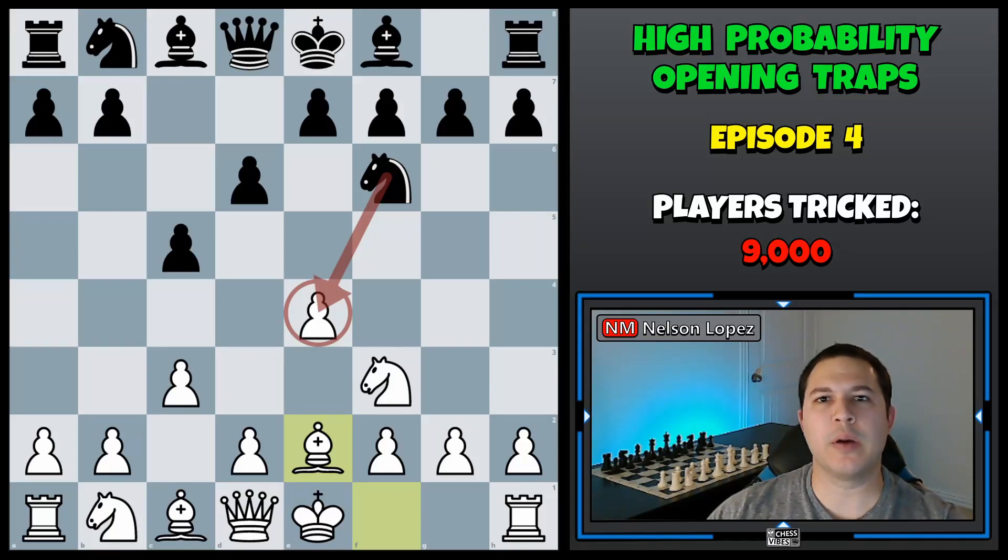Hey, what's going on? Nelson with Chess Vibes. Welcome to episode four in high probability opening traps. In this video, I'm going to show you a trap that you can play as white in the Sicilian defense that 9,000 players have fallen for. Let's take a look.